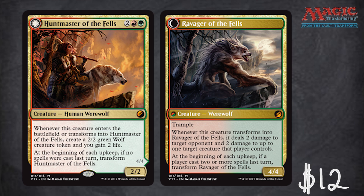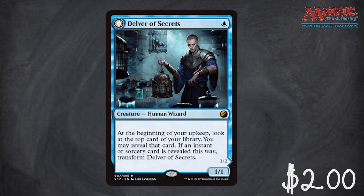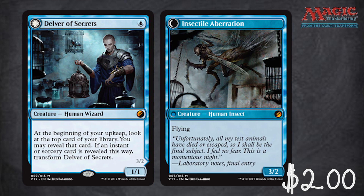Then we have the second least valuable card in the set — Delver of Secrets at $2. He flips into the Insectile Aberration. The reason he isn't worth much is because this is a common now, though it's included totally fine because it is an iconic transform card. Even the common is worth about $2 due to how powerful it is. Because it's foil and alternate art, this one could easily end up being worth more than $2 based on demand — but again, I'm using non-foil regular pricing for conservative estimates.